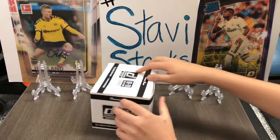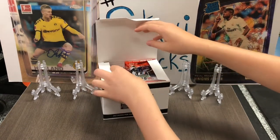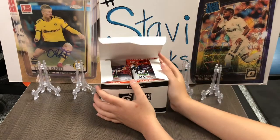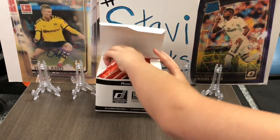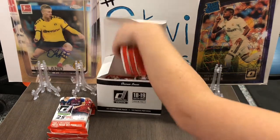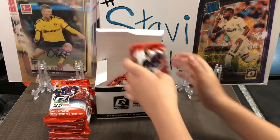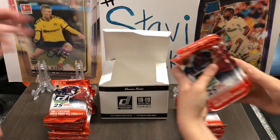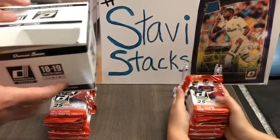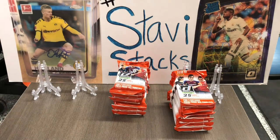So there's going to be 12 packs of fat packs in this 2018-19 Donruss Soccer set, which we've opened a couple blaster boxes of. These are sweet cards. Who are we looking for in this? Vinicius. Donruss really did a lot — there's a lot of rookies in this 18-19.